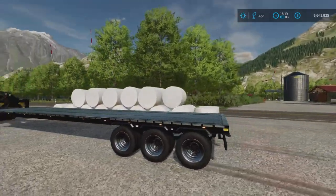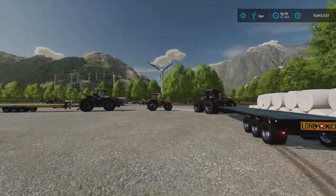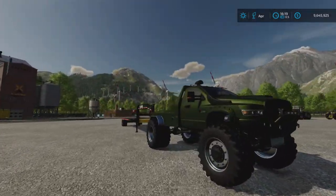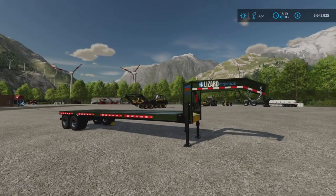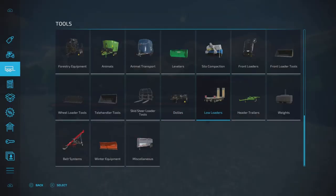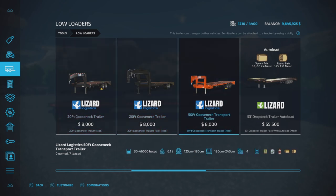Of course there are tension belts, lots of bits and bobs. I've had a couple of issues with it which we'll come back to. There are a ton of different options and color options. You find it under low loaders — I'm pretty sure these are by 82 Square Studio. Anyway, this is the one we're looking at today.